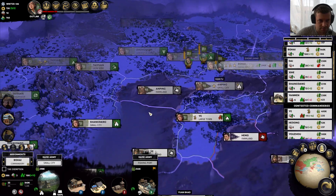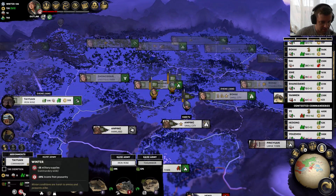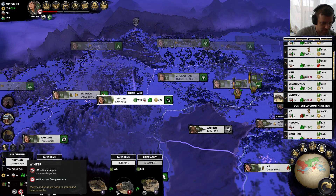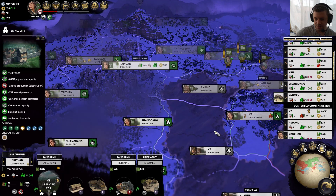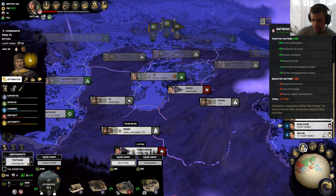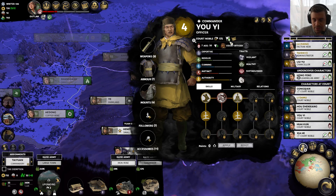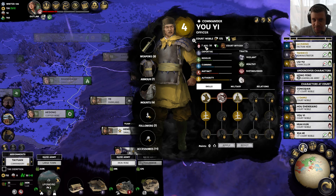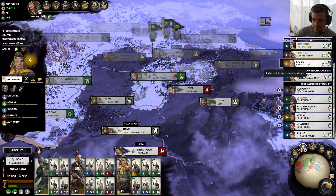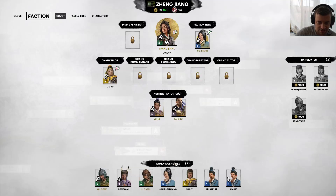Zhao Yun — Gongsun Zan is not going to be easy to topple, I have this feeling. But on the plus side, our economy is somewhat stabilizing. We have that minus 25% from peasantry because it's winter. Noted — I'm not using a lot of these guys right now, like I just have too many dudes I'm not using. They're costing me 200, 175, 100, 125. I need to put these guys to use or let them go.